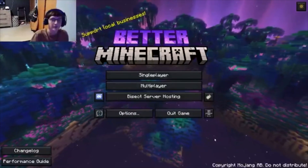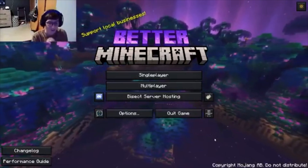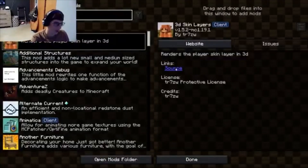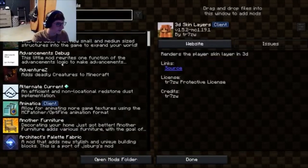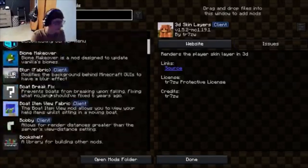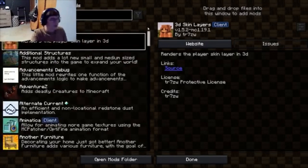Hello everyone, this is the third time I'm doing this freaking intro. We are playing Better Minecraft — it's Minecraft, but better. Obviously, 270 mods. It's got better advancements, furniture, the Complementary shaders, which are honestly really good shaders. It just adds a lot.